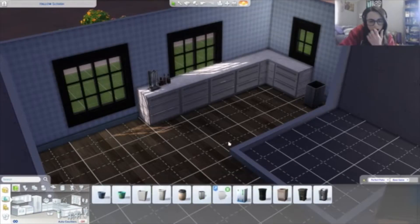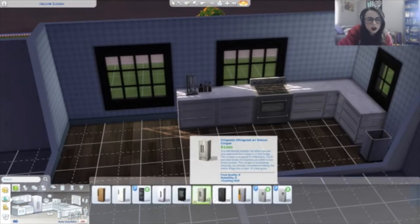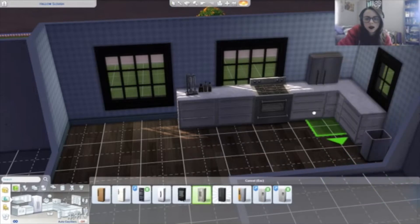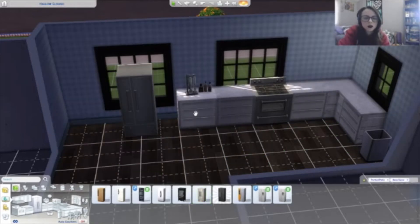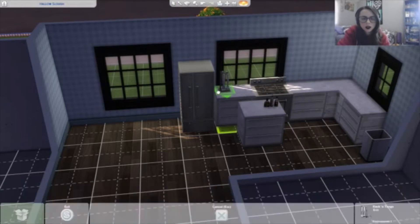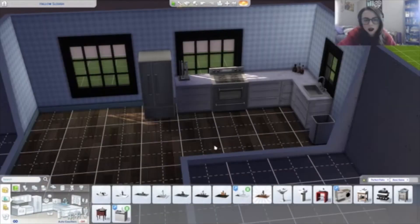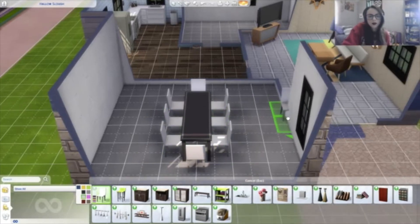Let's get a trash can, a stove, and a fridge. Fridge probably would be better there, so I'm gonna move you — put you here. You stay there, you go here, and you can go in the corner. Not bad! We've got cool kitchen stuff. For the dining room, it's a big table but it fits the space, I guess.